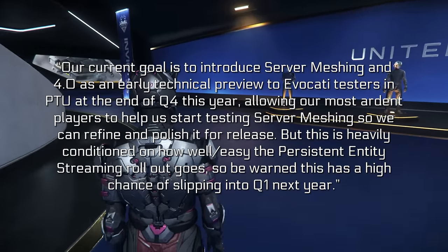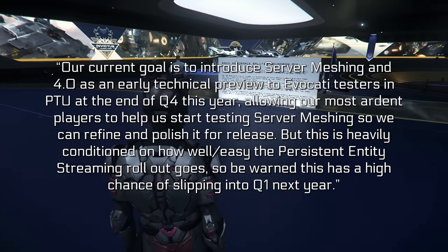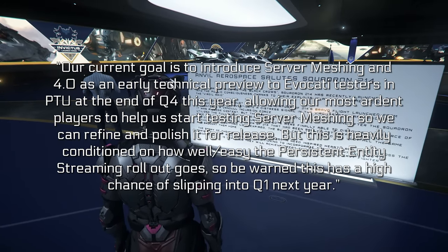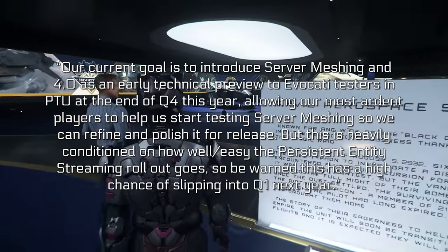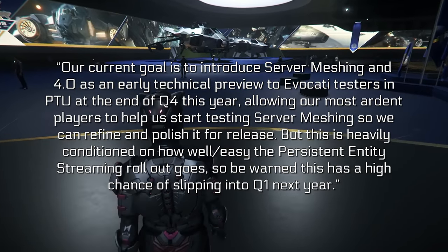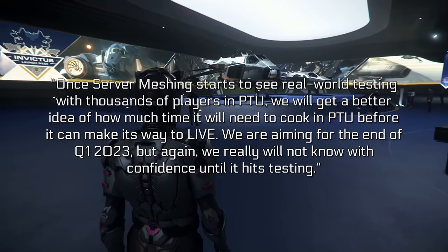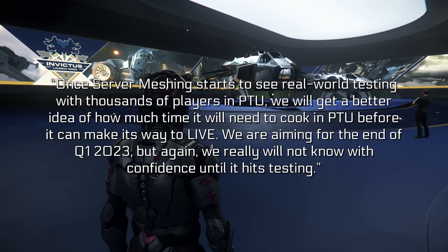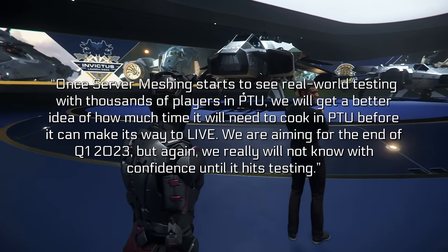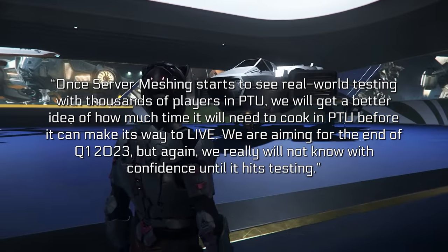For all of us at CIG, server meshing and 4.0 represent taking the next big leap to populating the verse with content and gameplay that will turn Star Citizen into a rich living universe. Their current goal is to introduce server meshing and 4.0 as an early technical preview to Evocati testers in the PTU at the end of Q4 this year, allowing their most ardent players to help start testing server meshing. However, this is heavily conditioned on how well the persistent entity streaming rollout goes — this has a high chance of slipping into Q1 of next year. They are aiming for a live release at the end of Q1 2023, but won't know with confidence until it hits testing.